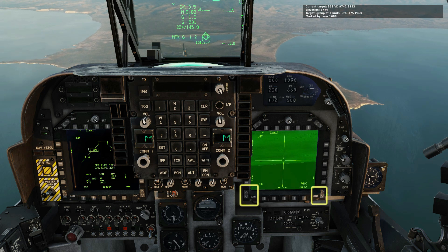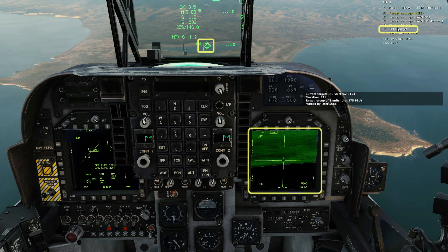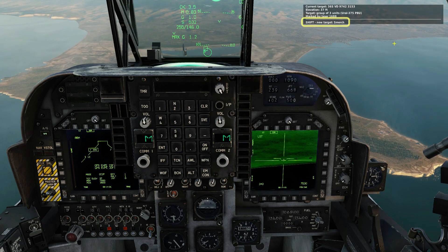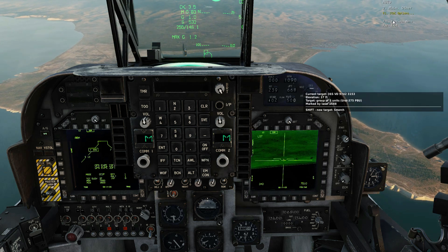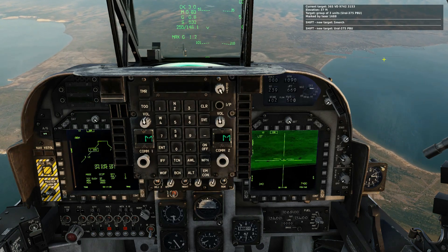We can adjust the brightness and contrast. Using the comms menu, the JTAC can cycle between units in the group and the laser spot track will follow. To switch to targeting another group, you'll have to assign it in the F10 map like we did earlier. I'll take out a couple of these guys and then show you how that works.